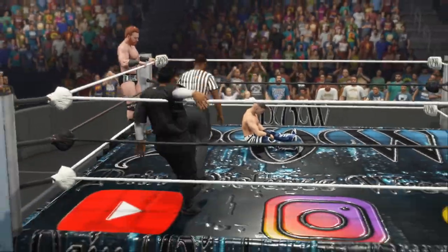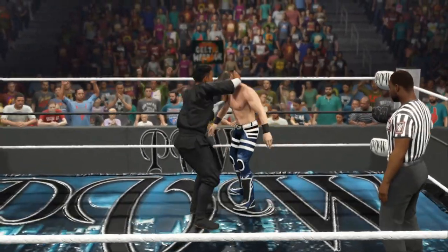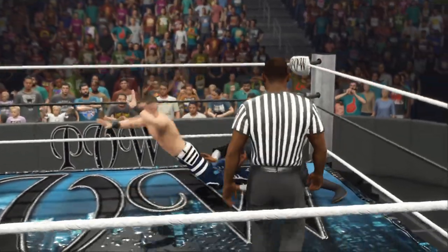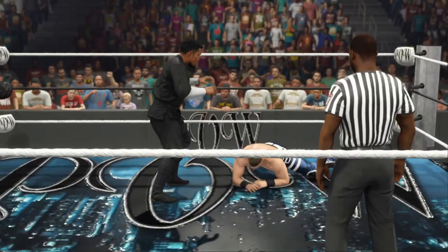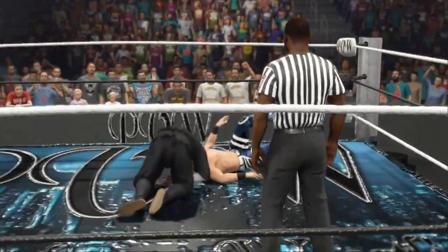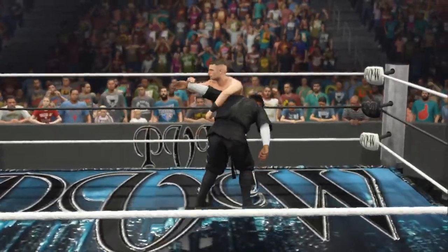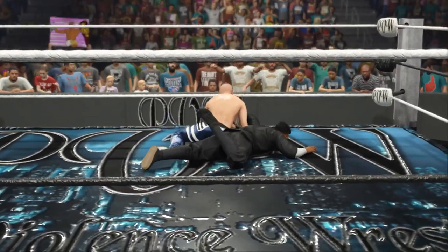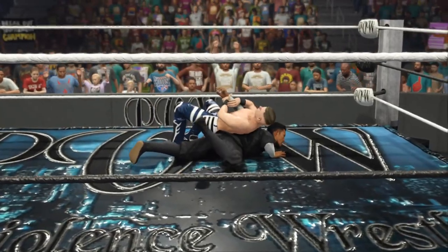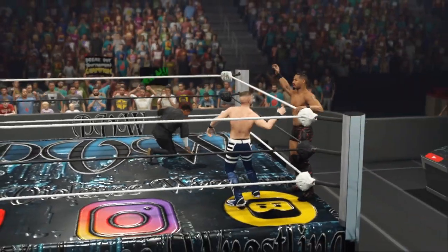Snapmare takedown. Single leg dropkick. Nice takedown. Slips out of the way — what reflexes. Half and half suplex lights him up. What a takedown. Fujiwara armbar applied. Clean tag for his partner.